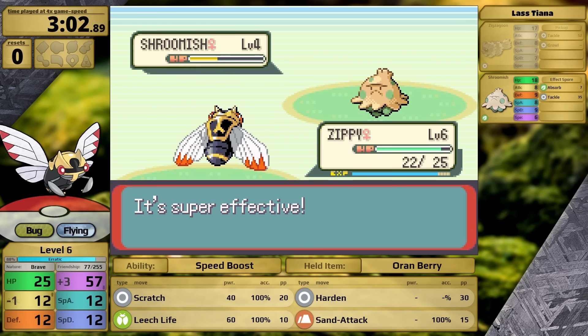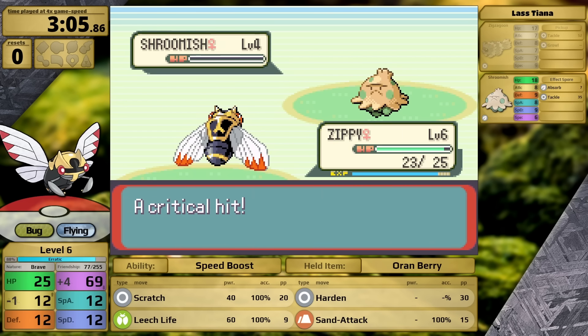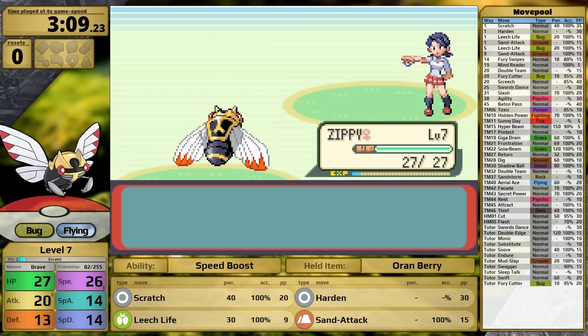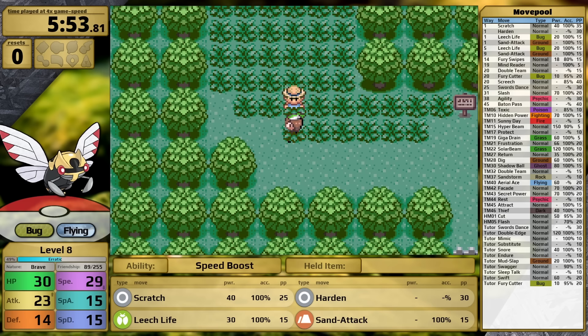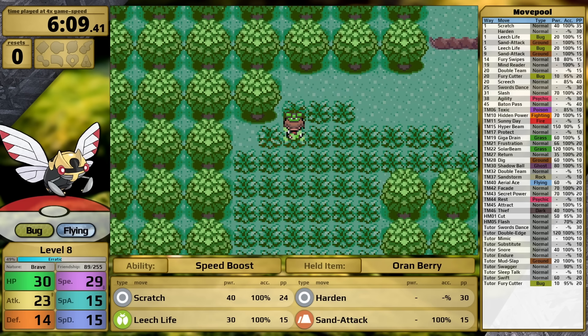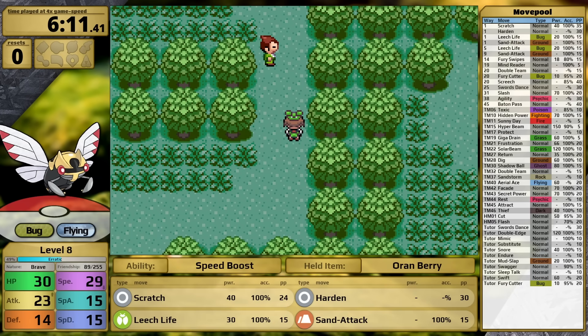By the time I clear all the trainers on the early routes, as well as the rival — who is taking Chikorita today — I am only level 7, because the Erratic growth rate is really bad early on. At low levels, you want to be using Rare Candies with these Pokemon, but the first one available is in the Trick House after I leave Slateport City. By that point, the Erratic growth rate will be leveling up much faster, and by the late game it takes the least experience to reach level 100.